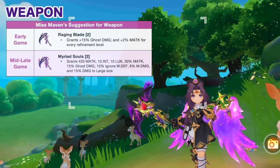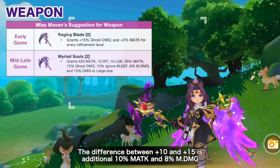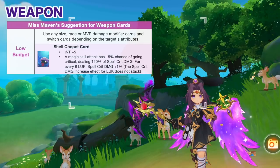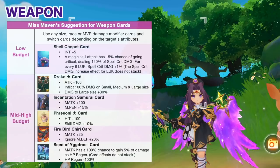Next, let's dive into the suggested equipment set and cards. For weapon, the most valuable will be the new Soulbinder-exclusive Myriad Soul Staff, as it grants huge increases in magic attack, INT, Luck, ghost damage, ignore MDEF, magic damage, and damage to large-sized targets. The difference between +10 and +15 is an additional 10% magic attack and 8% magic damage, so it's a must to refine to +15. For weapon enchantment, aim for high values on the relevant stats and magic for the 4th enchant. For weapon cards, it's cheaper and more efficient to use damage to race, size, or MVP modifier cards and switch depending on your target's attributes. You may also use the Shelter Pet card for boosting spell crit chance, or higher-budget MVP cards.